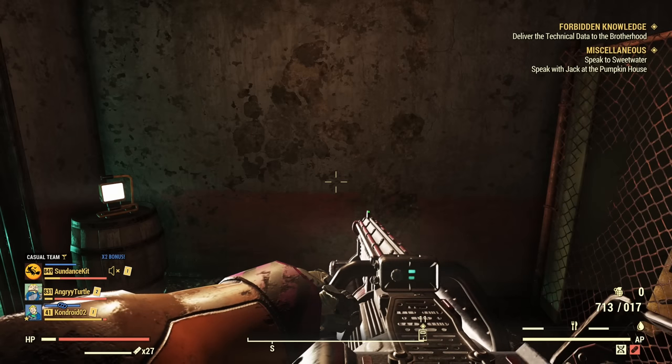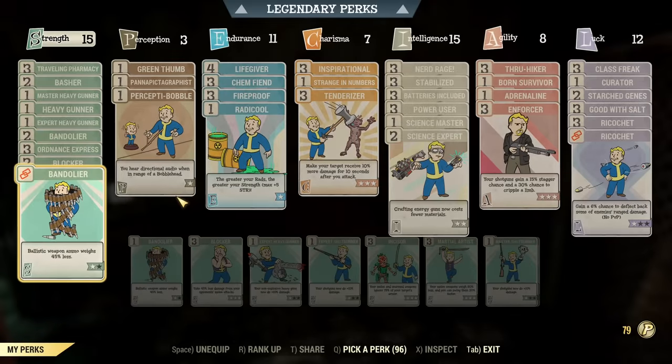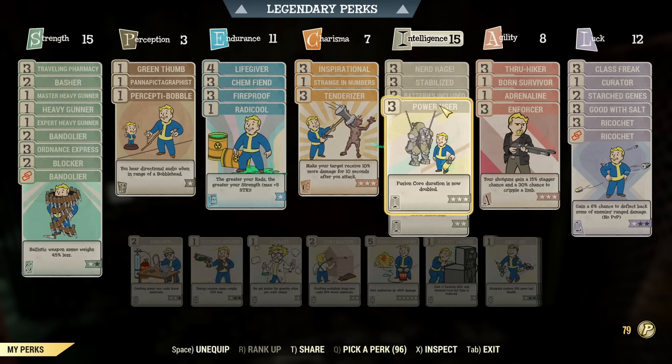Before the showcase, a couple things to know: as this is an energy weapon, you don't want the Grounded mutation. And for perks, you want Power User under Intelligence — that's the one that doubles the capacity of the fusion core. You really want it equipped if you plan to run with this weapon.